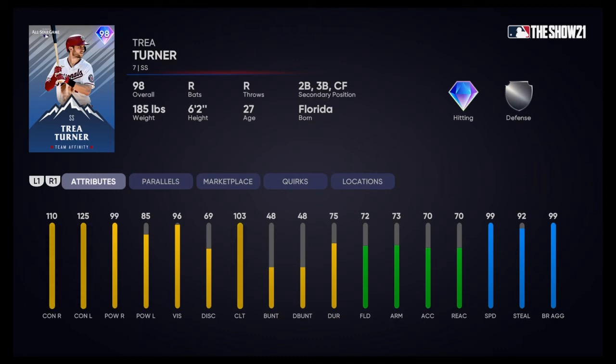Trea Turner — shortstop. He can play second, third, and center field. 110 contact vs right, 125 contact vs left. 99 power and 85 power. This card is insane — 99 speed, 92 steal. He's going to be able to bunt for base hits, bunt is only 48, drag bunt only 48. Still, he's got a decent arm for third base and shortstop — 73 arm and 70 accuracy. This card is crazy.